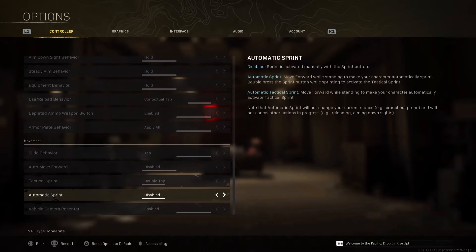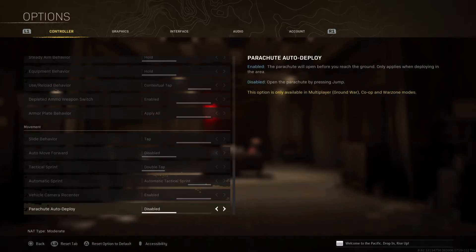Automatic Sprint is by default disabled, but it's very, very helpful and it's going to improve your movement a lot. You don't have to press the analog button for a tactical sprint — it's completely automatic, so every time you push your analog forward your operator is going to run. For Parachute Auto Deploy, I always keep it disabled because the automatic one opens at a certain distance and it's not helpful when you're jumping into enemy fights, so I highly recommend disabling this.